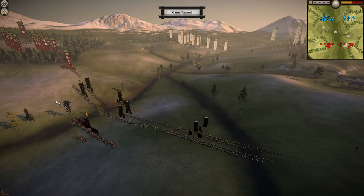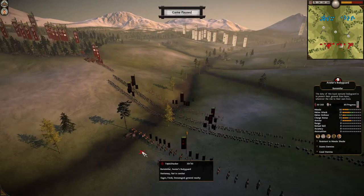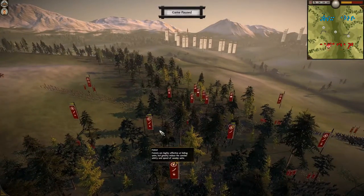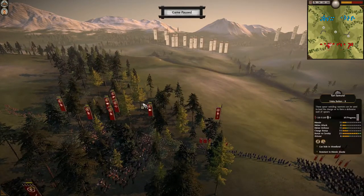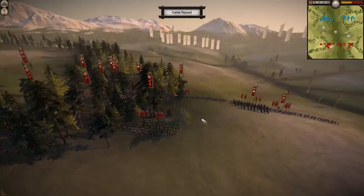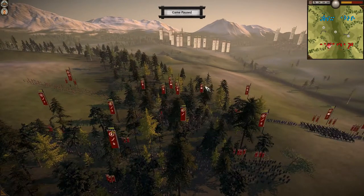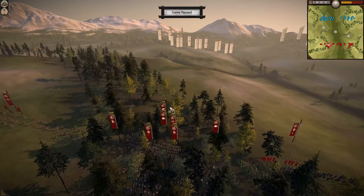I brought my standard katana core. Starting with cavalry — I've got my light cav special, five of them. I have one matchlock ashigaru paired with one yari ashigaru in a group.